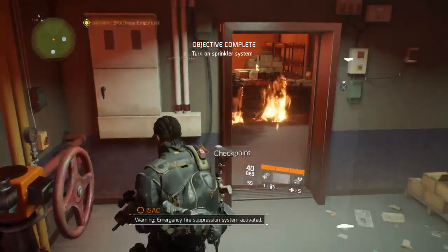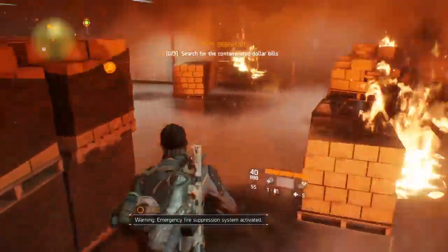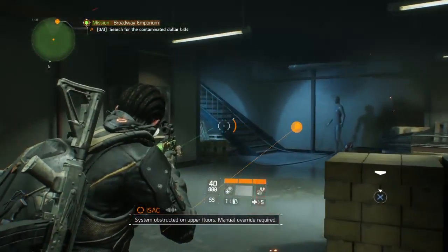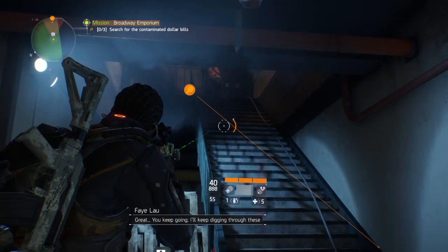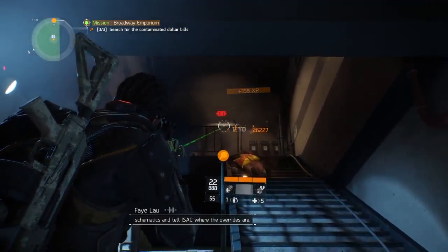Calculating route to emergency fire suppression system controls. Warning — fire suppression system activated, but system is obstructed on upper floors. Manual override required. You keep going; I'll keep digging through these schematics and tell Isaac where the overrides are.